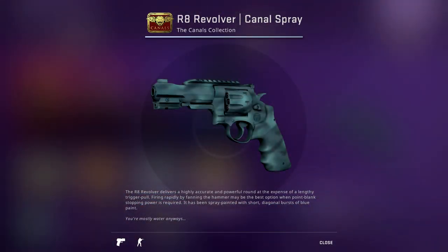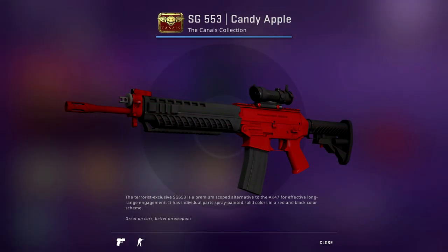Moving on to the Canals Collection. We have the R8 Revolver Canal Spray — this is going to be a pretty good one to invest in, just because it is the most popular one being used for trade-ups for the next tier of the Canals Collection because of the AK in it. It's a very strong investment going forward and if you stock up on these, you can make a decent amount of money after the collection ends. Next up, we have the SG 553 Candy Apple. This one seems really popular — it actually holds prices higher than the AK in a lot of its wears. It looks like a really nice SG and people are buying this quite a lot to finish off the Candy Apple Collection.